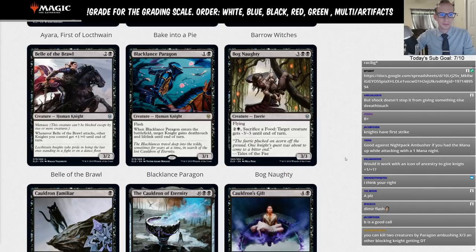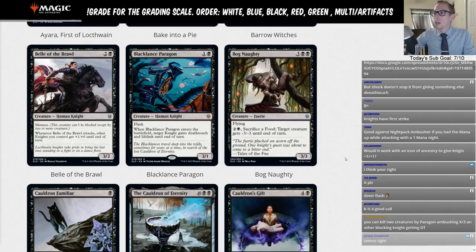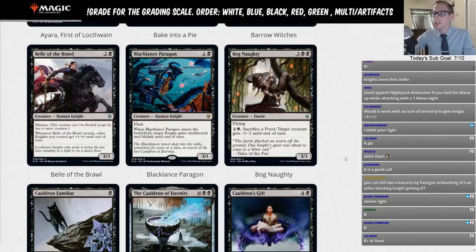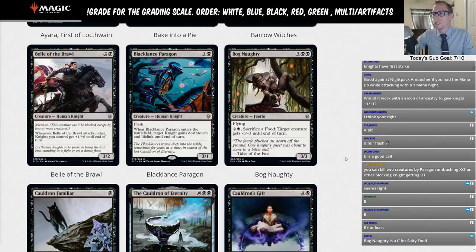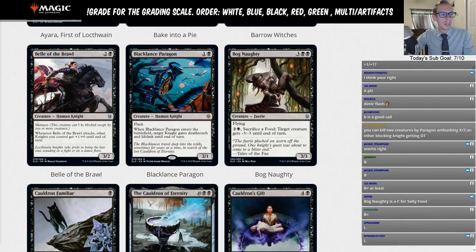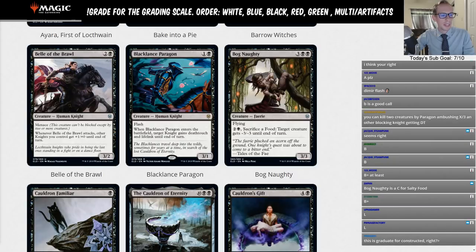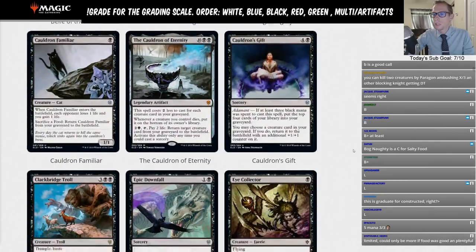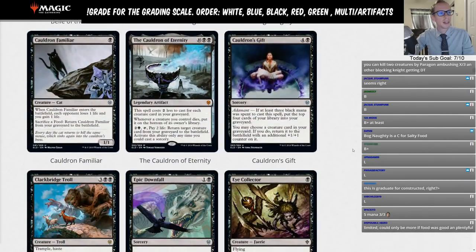Bog Naughty: three, black, black for a 3/3 flyer; two and a black, sacrifice a food: target creature gets minus three minus three. That's a good limited card — we'll give it an L and move on. We have 269 cards to get through.